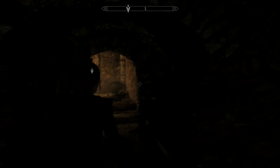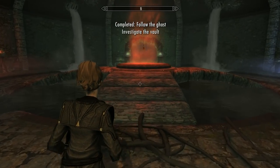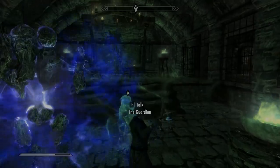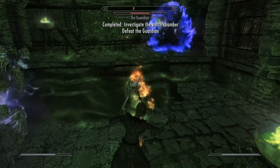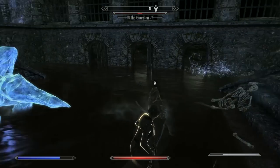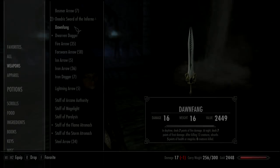You will meet and follow ghostly remains who will lead you to an underground vault, but before you can claim the sword you must fight and defeat the guardian three times, each time becoming slightly more difficult than the last. There's a lot of interesting lore in this quest, so make sure you read all the notes and journals. Once the guardian has been released, you can claim the sword.